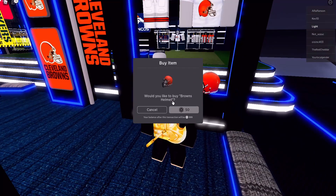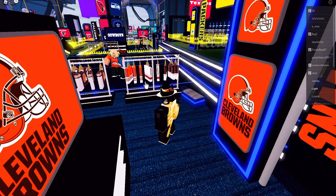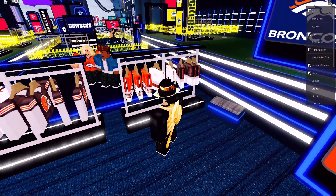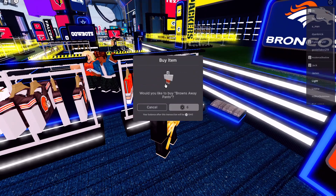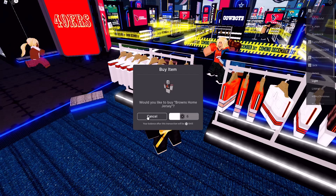For example, here you can purchase the red helmet for 50 Robux — it's called the Browns helmet. You can also buy many different types of clothing in the game, for example the Browns away pants and the top for it, and the Browns home jersey.